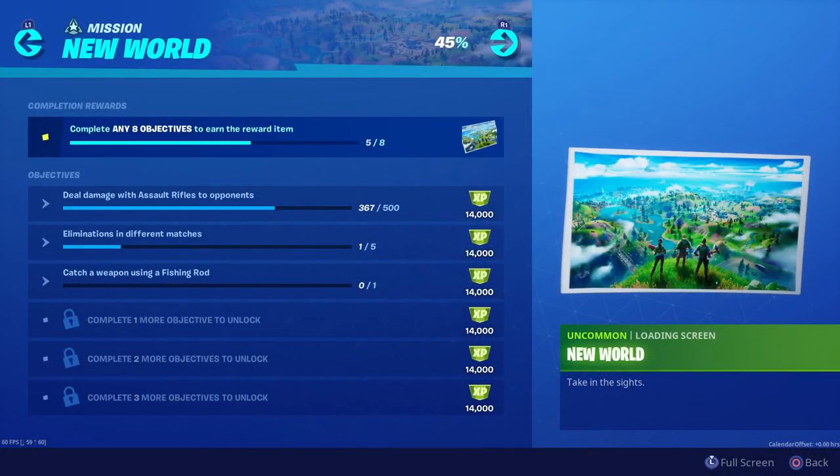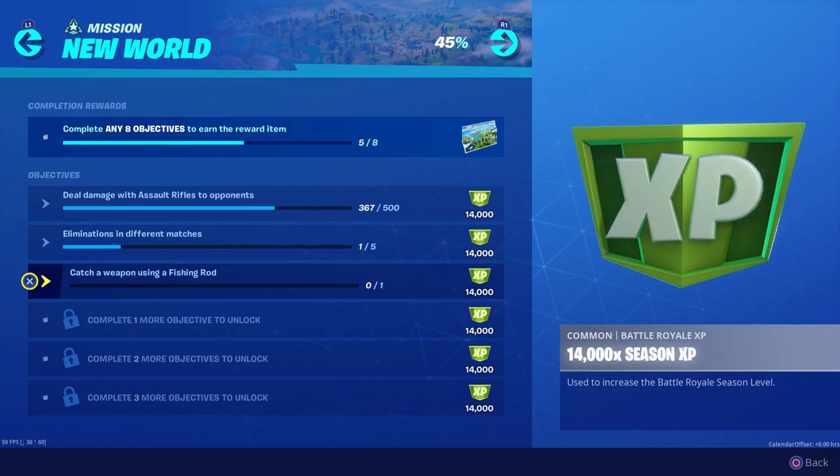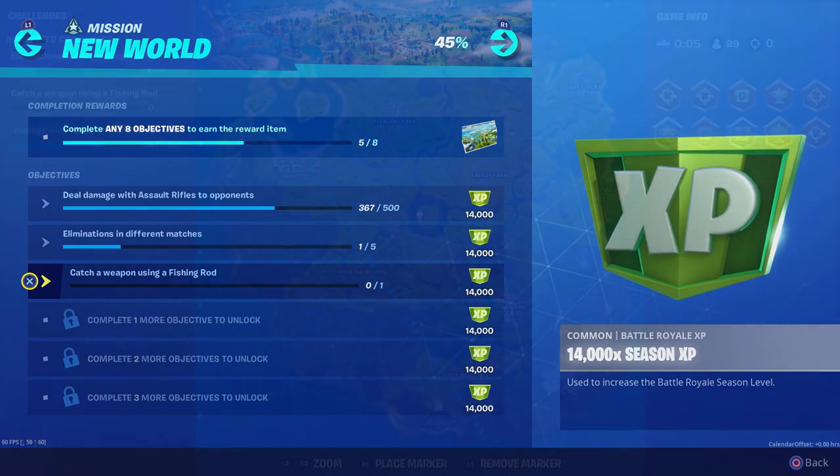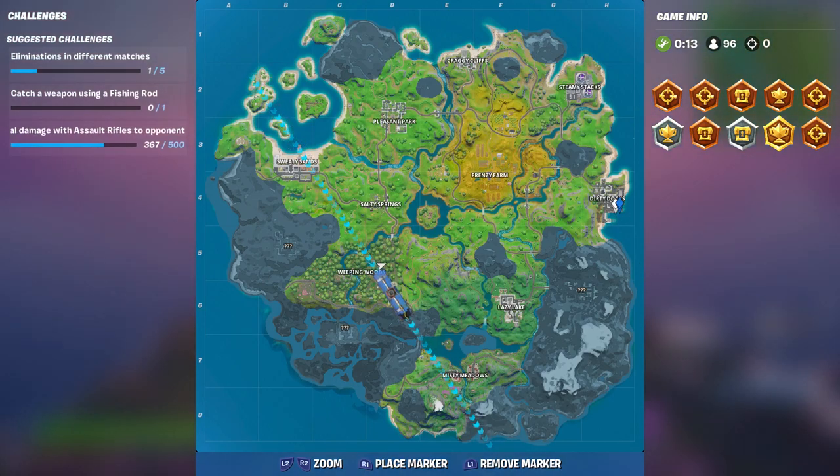Welcome to my new world mission challenge guide. In this episode I'll be covering the 'catch a weapon using a fishing rod' challenge. You can get a fishing rod pretty much anywhere there are bodies of water — you can find them in floor loot, chest loot, anywhere. I'm going to go to Dirty Docks because I know there's a basket full of fishing rods there.